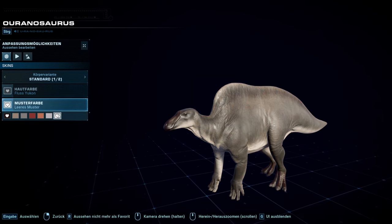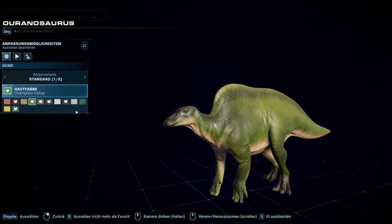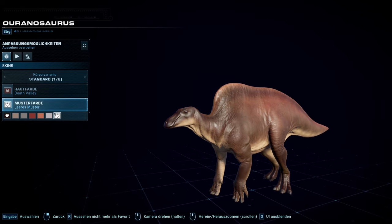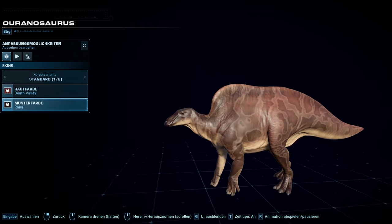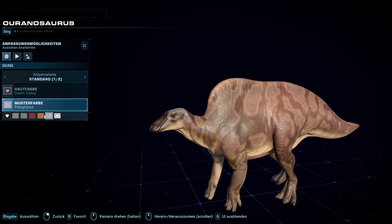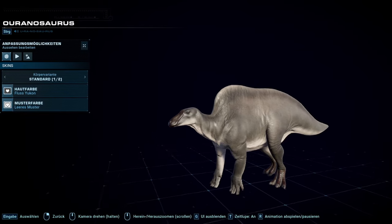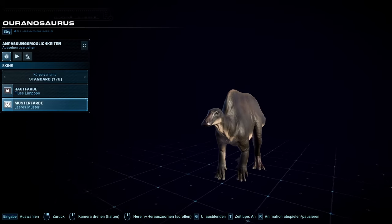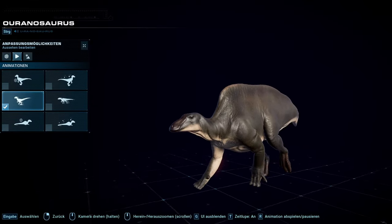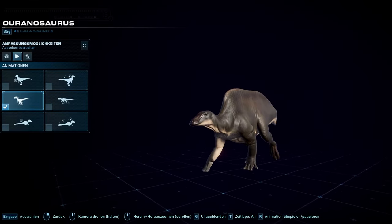What holds the Ouranosaurus back the most are the skins — they're just not great. The base skin patterns look quite okay but the patterns themselves aren't really good. The blank pattern will probably be your best friend most of the time, because something like the cow spots just doesn't add much, and the variations don't look that good either — though some subtle ones are better. You already have good base skin colors so the blank pattern works well. The Ouranosaurus is a pretty basic Hadrosaur without a flashy crest like the Parasaurolophus or Lambeosaurus, but it's cool in its own way.